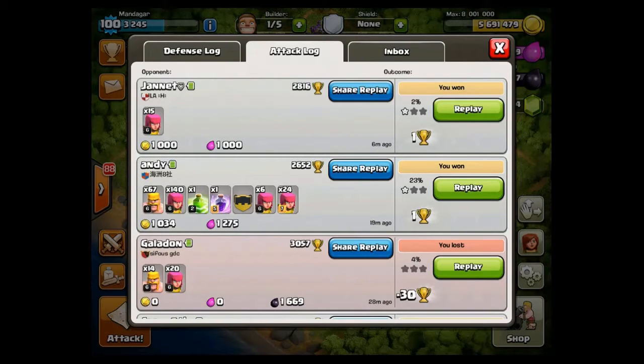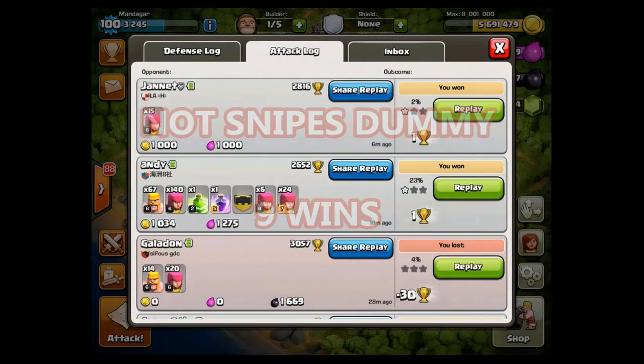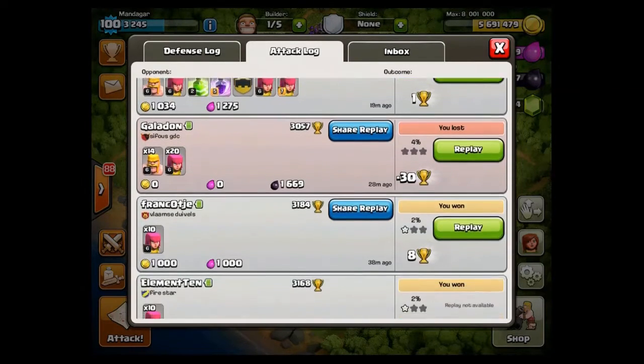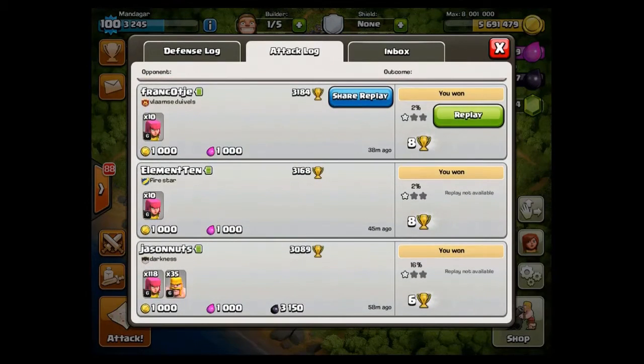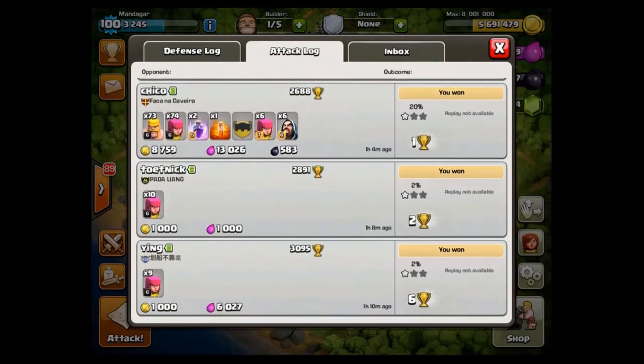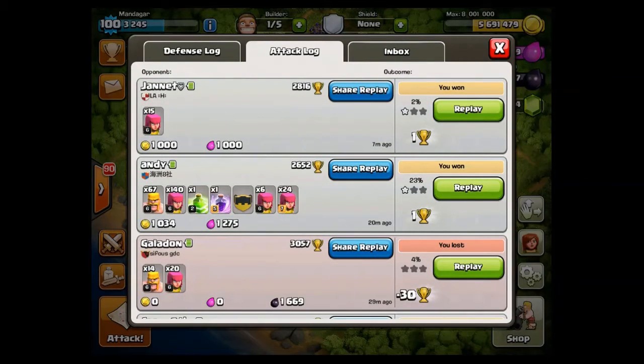So let's look at the attack log. All in all we have 9 snipes and one attack where I dropped some troops to get the DE storage that was outside because I was too high in trophies. We have a snipe, then the raid we just saw with the semi-exposed Town Hall 9, then the DE drop, then a snipe, and this raid with 3,150 DE which was also offering almost 1.6 million gold and elixir. Then we have another semi-exposed Town Hall and three more snipes. All in all, 15,700 DE and 3.2 million gold and elixir — not bad for an hour and 10 minutes.